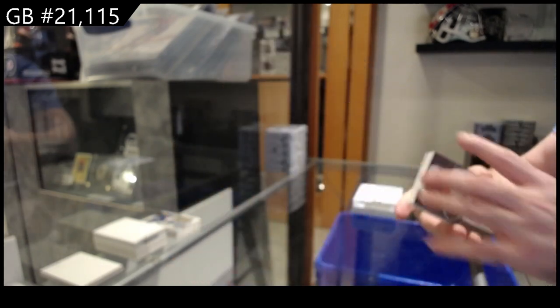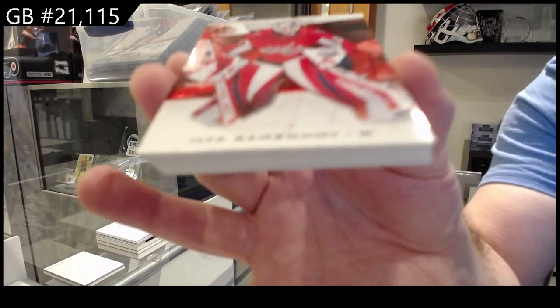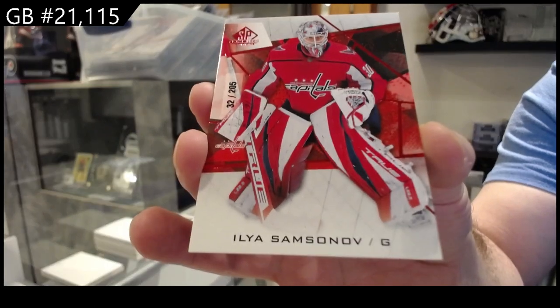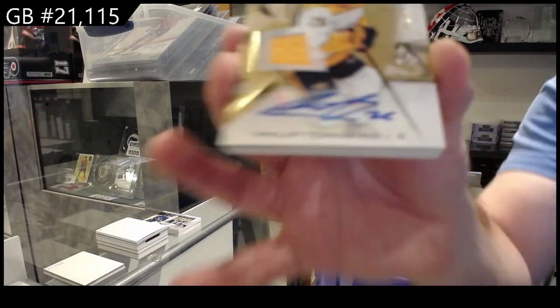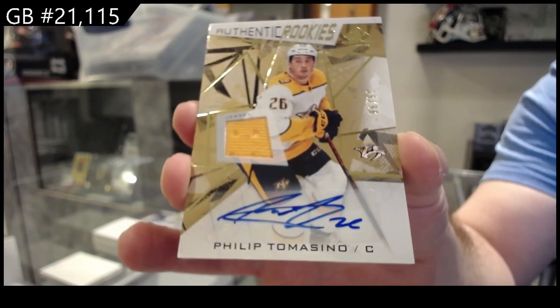The plus basically just has extra hits per box but smaller. The actual main hit is the exact same — the in-store is just one card, you're one and done. 205 Samsonov. So the actual hits are almost identical, it's just the group pack has more cards and I try to put a little more punch into it. Number to 99 rookie Auto Jersey Tomasino for the Preds.